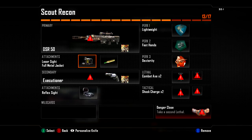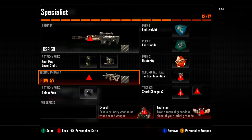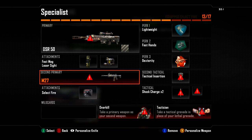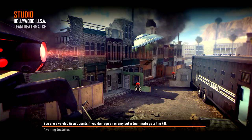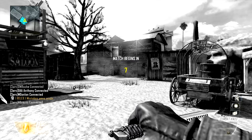For whatever reason, when you're doing floaters, if I try to make a class with two primaries, it just doesn't let me use it. I'll show you right here — if I choose the class with overkill, it just gives me a knife as a secondary.